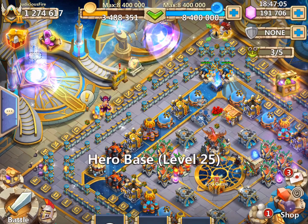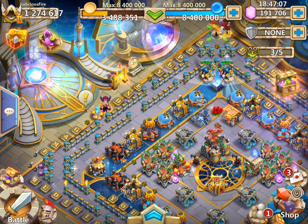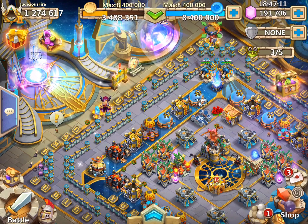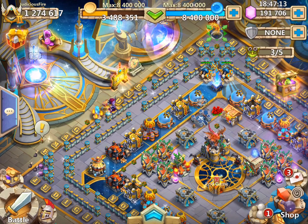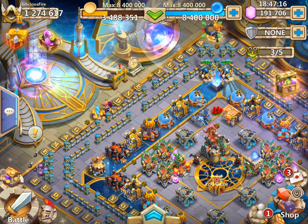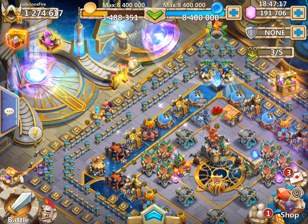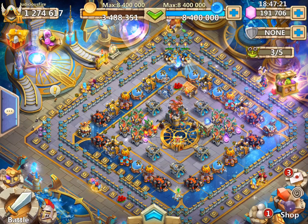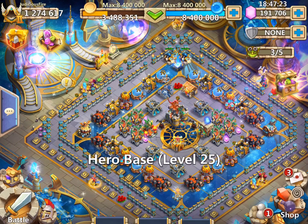You will see that my heroes are at the absolute edge. If I move one square up, it'll turn red — I cannot move Walla Walla any further toward any edge of the screen. That means the moment the bad guys come onto the screen, my heroes are already beating on them. That is very, very important.